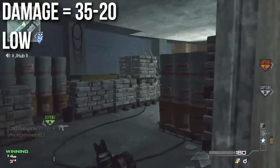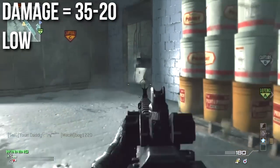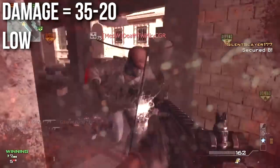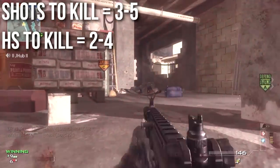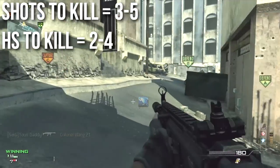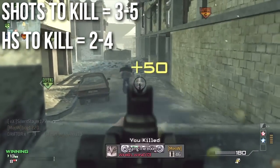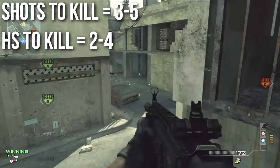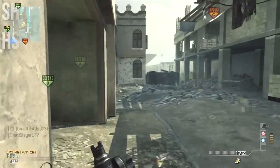The Scar-L is a very low damage weapon. It only deals 35 to 20 damage over range, which means it's actually on par with the FAD. The FAD is not quite as strong up front, but the FAD actually has more damage at range, so be aware that the Scar-L is a low damage weapon. In practical terms, it's going to take between 3 and 5 shots to kill depending on how far away you are. It's going to take between 2 and 4 headshots to kill, with that 2-shot kill range being very close to the target. I would recommend you do not go for headshots — aim for the upper body and neck. Don't go for headshots expressly because they're really not worth your time.